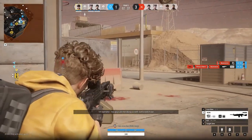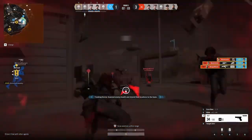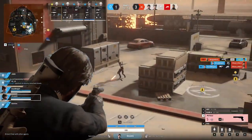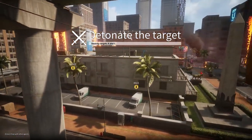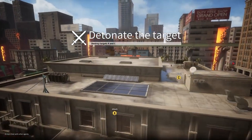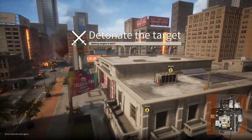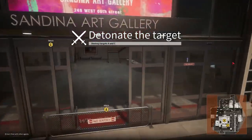Of the two modes available, Bomb Defusal was the star. Both teams take turns defending and attacking two points on a map, with the attacking team tasked with planting a bomb and keeping it safe long enough to go off. The second map I played, a multi-story art gallery, was my favorite, as it encapsulated Veiled Experts' emphasis on planning and thinking strategically. There are multiple ways into the building, and only a limited time to do so as a Fortnite-style level barrier slowly closes in around you.